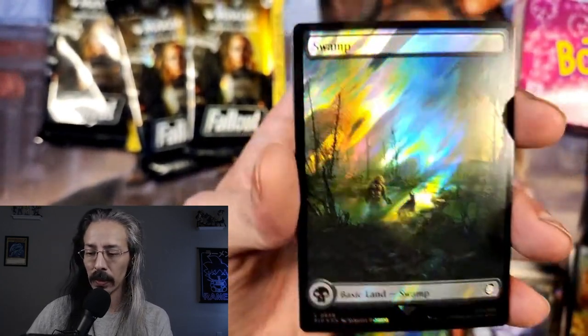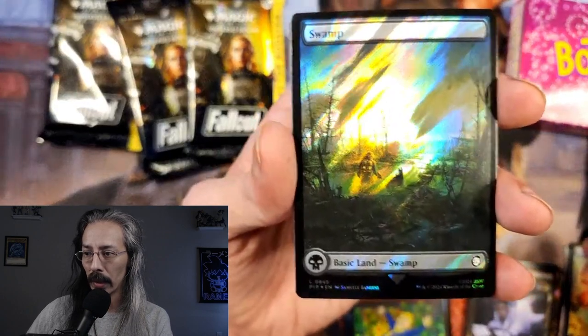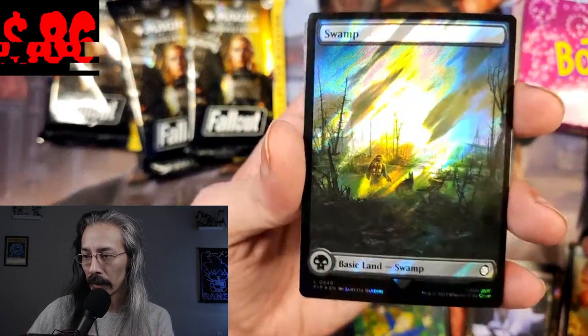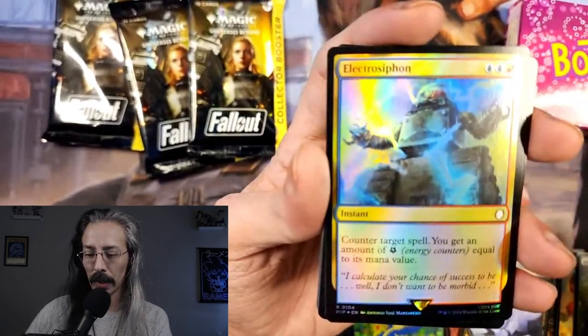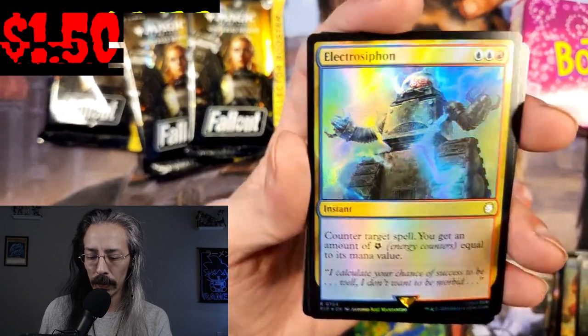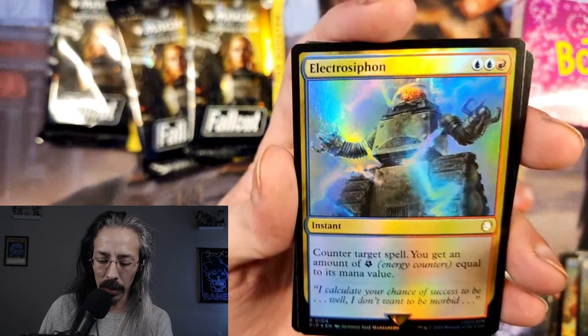We've got a Surge Foil Swamp, really pretty. Is that you and Dogmeat? Electro Siphon: counter target spell, you get an amount of energy counters equal to its mana value. Blue players are going to love that.